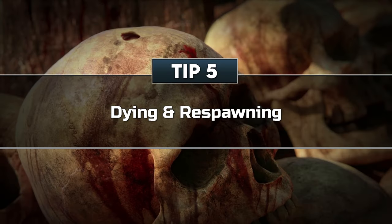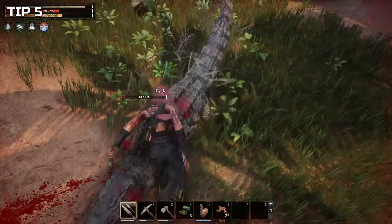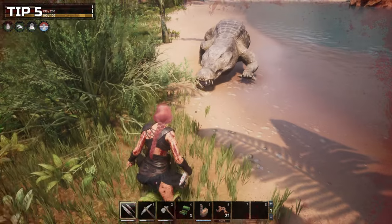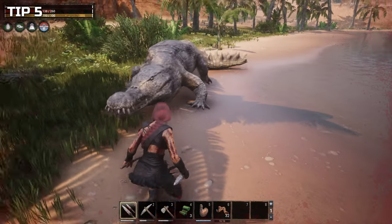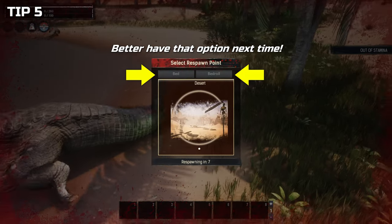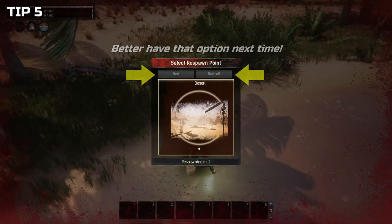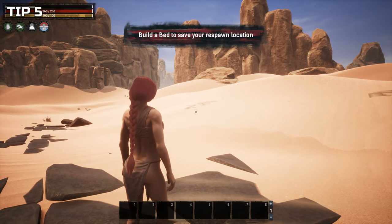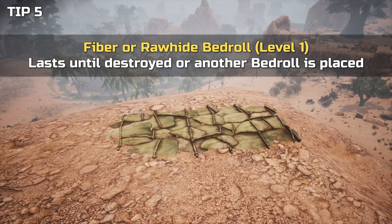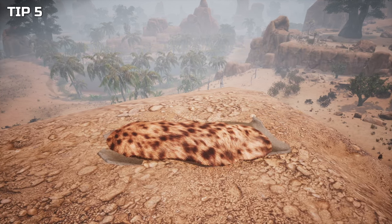Tip 5: Dying and respawning. Before we get too excited about leveling and discovering new stuff, one really obvious tip — but one which, believe it or not, even the best of us forgets again and again. Don't forget to put down a bedroll on a regular basis when adventuring. Dying is generally no fun. If you aren't bound to a bedroll or bed, you spawn back in the desert where your adventure began. You definitely don't want to run all the way back from there or from your far away base to your body to recover your things. If you have a bedroll close to where you have died, you can reach your body more easily and hopefully recover all of your items. Better safe than sorry.